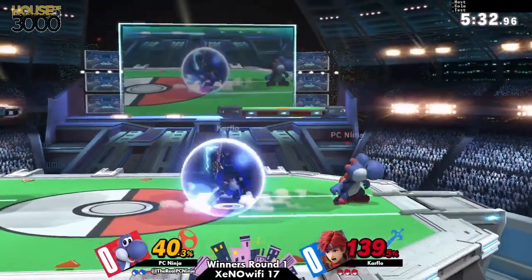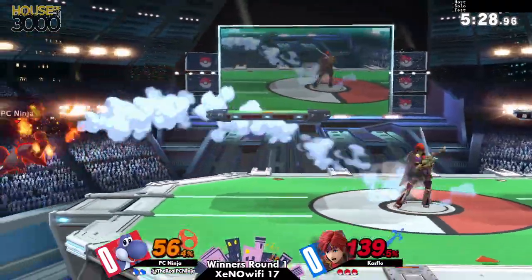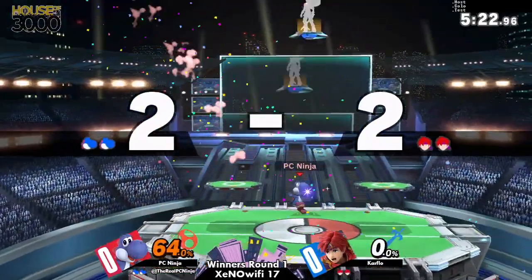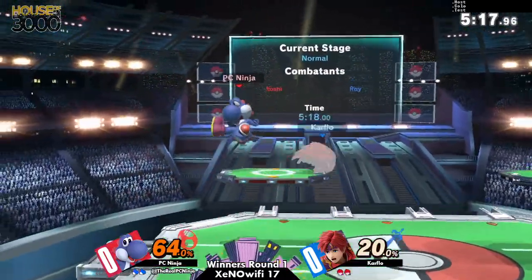Ooh, that was such a good mix-up. The way that he was drifting into the right side of the stage and then last second mixed it up by jumping out — he was able to land successfully and deal so much damage as a result. He just used up air as a combo breaker, but he wasn't able to get away from back air. Should've just held shield, honestly.